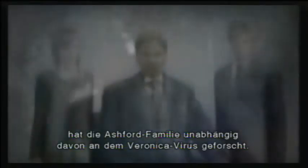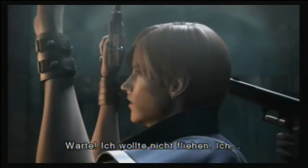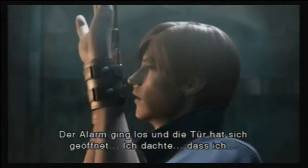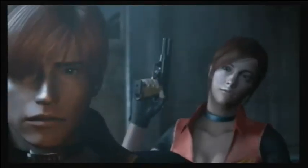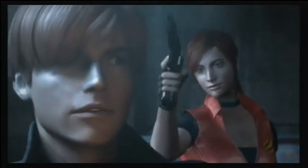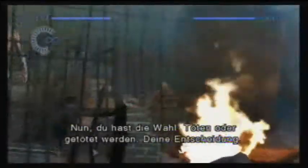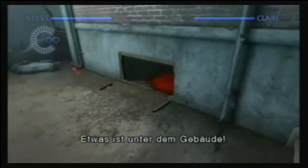Sobald man die Geschehnisse von Resident Evil 2 komplett nachgespielt hat, gibt es zunächst eine weitere neue Südamerika-Mission, die die Geschehnisse außerhalb der alten Titel ein bisschen vorantreibt. Danach geht es dann weiter mit Resident Evil Code Veronica: Claire ist noch immer auf der Suche nach ihrem Bruder Chris und trifft auf den Gefangenen Steve Burnside. Gemeinsam mit ihm erlebt sie ein weiteres Abenteuer. Man bekommt dabei wieder einige Bereiche zu sehen, die man bisher nicht gesehen hat – insofern ist auch für Veteranen der Reihe etwas dabei. Nach Code Veronica folgen noch ein paar weitere Südamerika-Missionen, die erklären, was mit Krauser passiert ist.